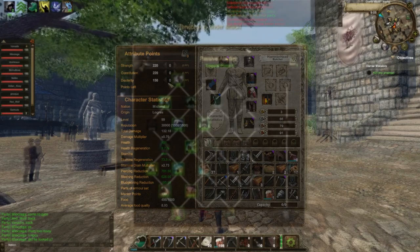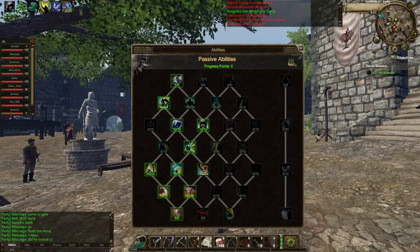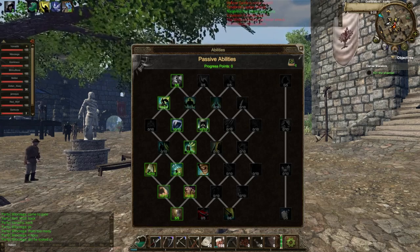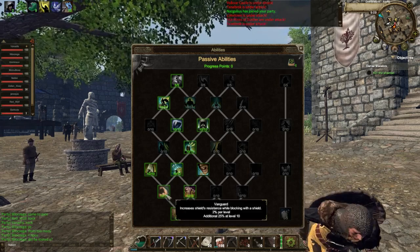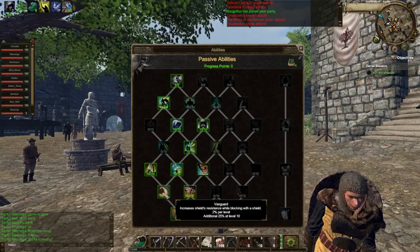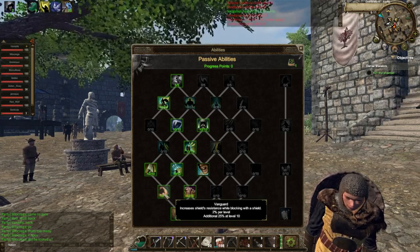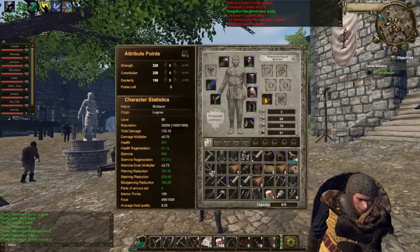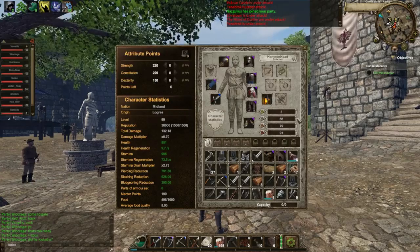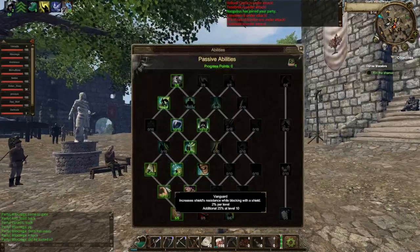Now the abilities — this is the fun part. Basically the easiest way to say it is you're just going to stick all on the left-hand side. I've got Shield Bash at level 5, and Vanguard at level 10 — increases shield resistance while blocking with a shield, 2% per level plus an additional 25% at level 10, giving you an extra 45% resistance on your shield. As you can see here, my shield has 531 HP until it breaks, but with the shield up I have 769. So you definitely want Vanguard.